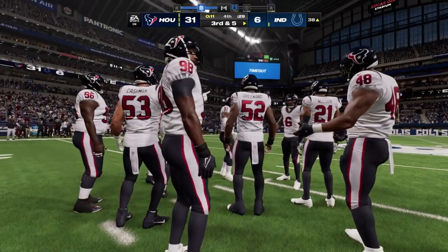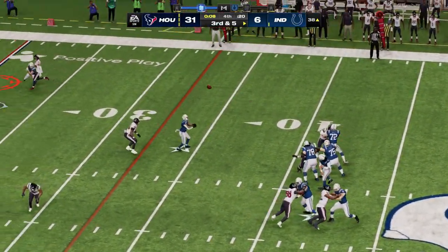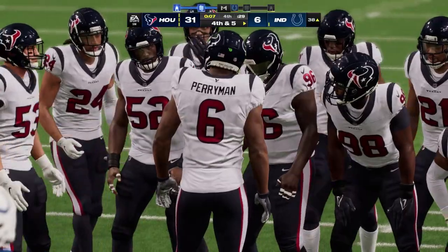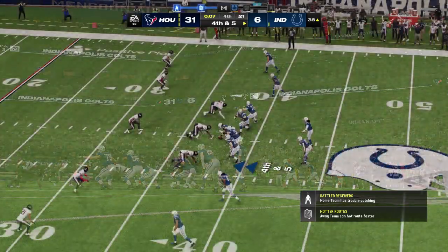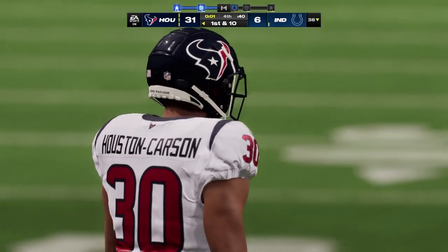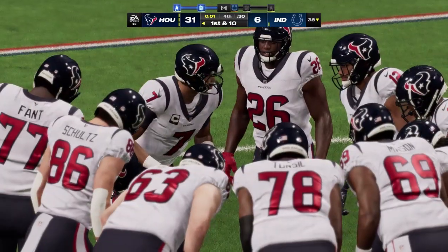Third and five. Minshew sets to throw — and that is incomplete, seven seconds remaining. All game long there hasn't been much sync between quarterback and wide receiver on this side of the football — they haven't been on the same page. Nothing's worked for them; they've got to find a way to start matching each other's movements. One last shot at the end zone — incomplete. They had to go for it with such little time remaining, but this Texans defense stands tall. This one was already determined — no doubt about it, this one was over a while ago.